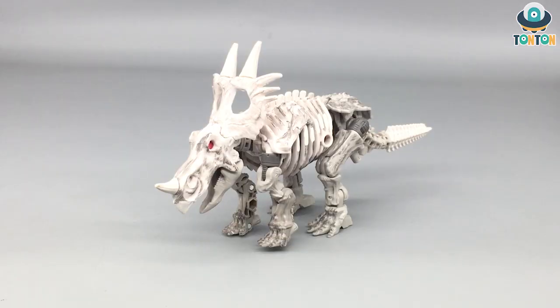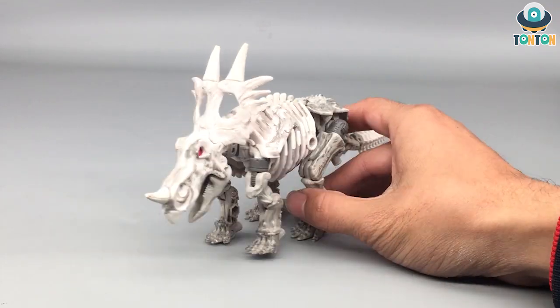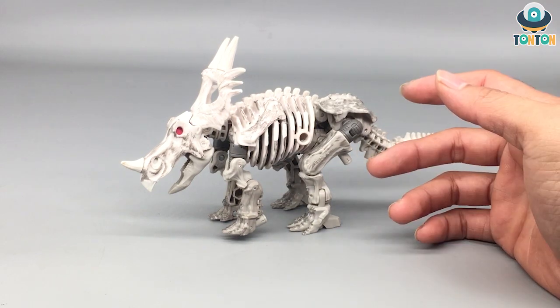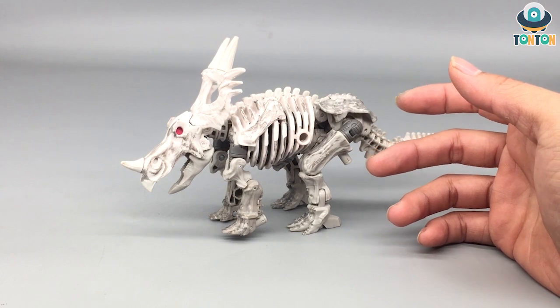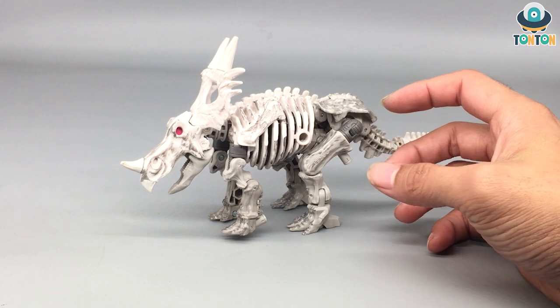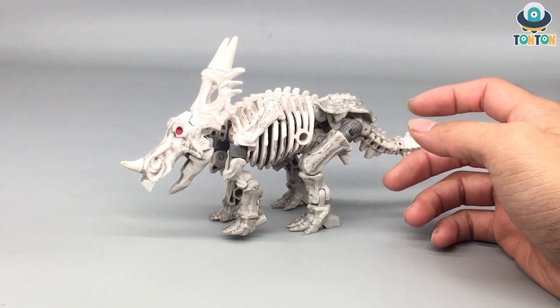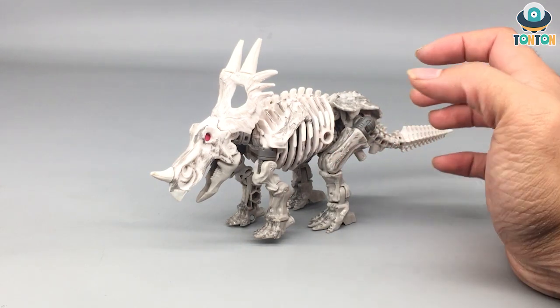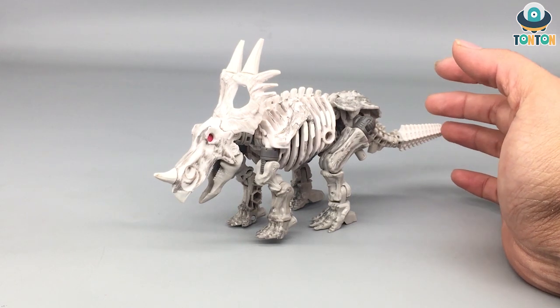Here we have Raptor Knight in his skeleton mode, which resembles a ceratosaurus dinosaur instead of a triceratops, which is really nice. Let's talk about the color first. Hasbro decided to use another color set — with Paleo Tracks we got brownish, with Vertebrak we got darker brown, and with this one we have a brand new white and gray. In my opinion this resembles more of a skeleton's texture, and I really enjoy this color — it actually looks like real bones.